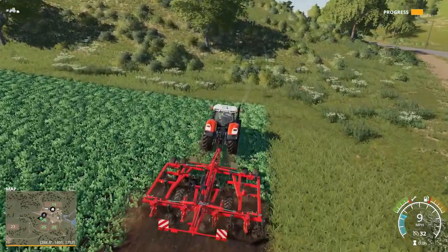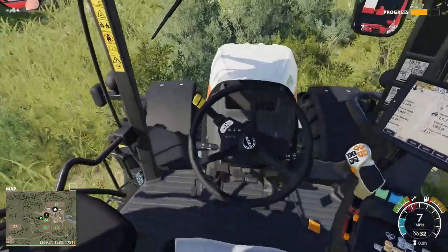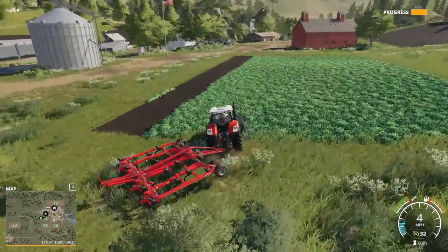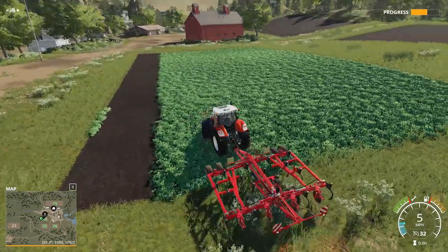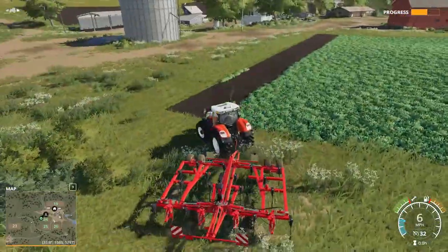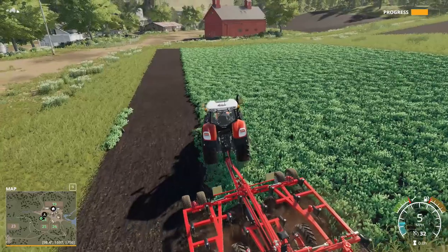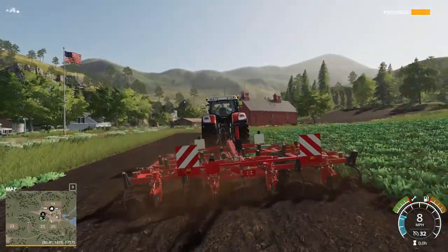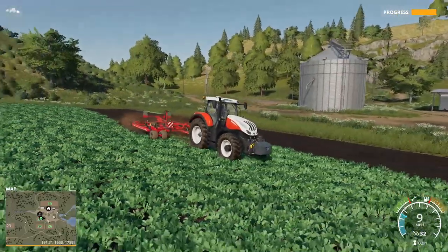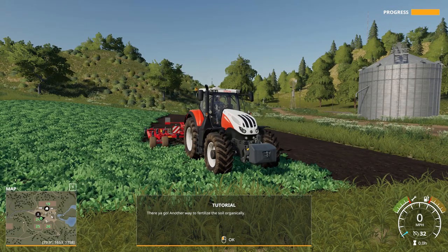All right, that's good. Got a little course there. Pick it up. Make another pass. Guess it doesn't matter if we're crushing them. Get the cultivator back down and start ripping again. There you go - another way to fertilize the soil organically.